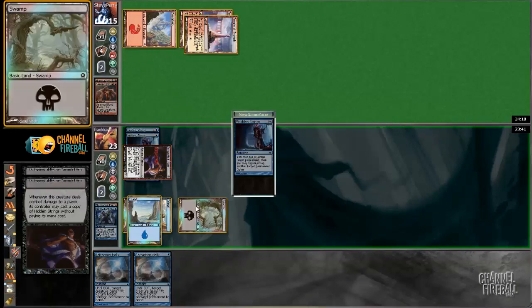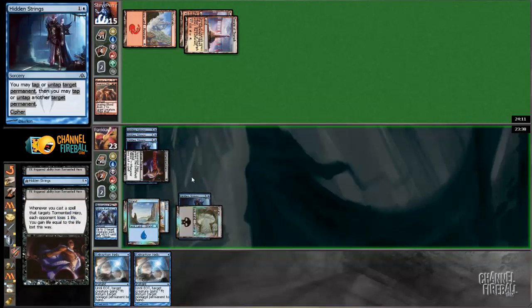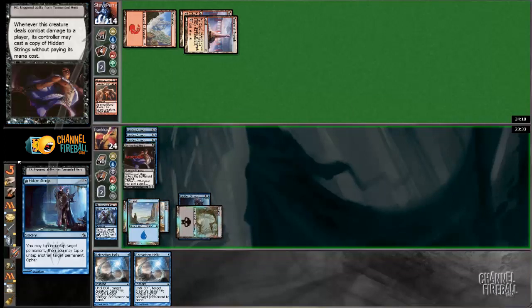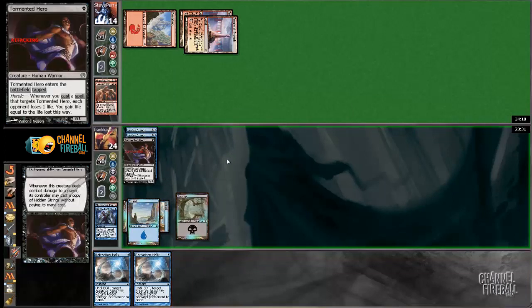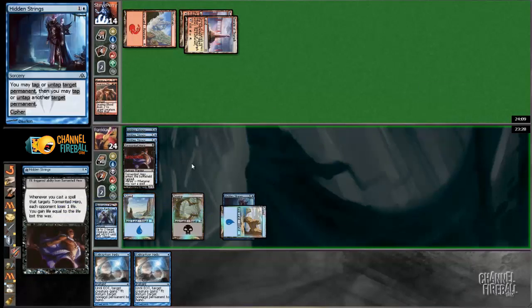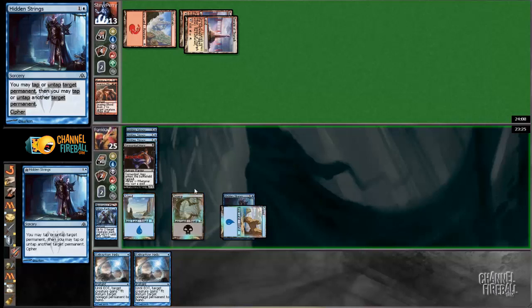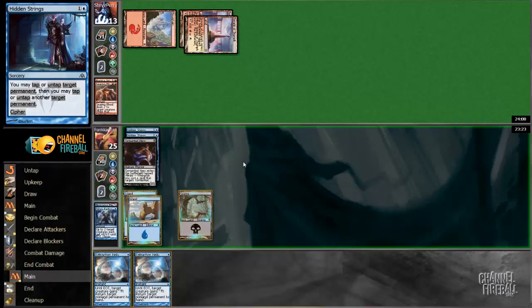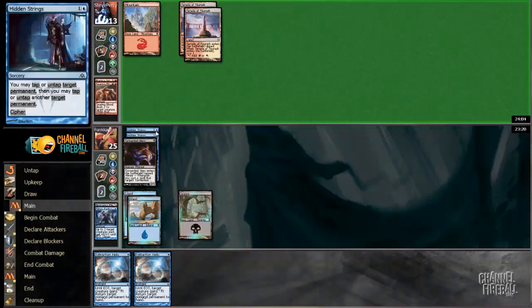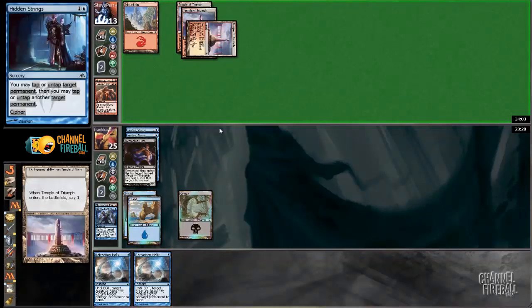Target my Hero. Untap something. This was just a beautiful turn — absolute perfection. Look at that. He went from, I think it was at 19 before, down to 13. All these Hero triggers, I gained a bunch of life.